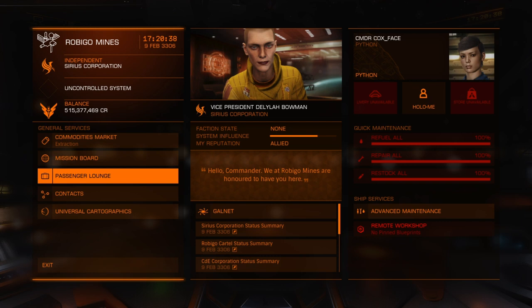To get out here to Rubigo Mines with my Python, I had a fuel scoop, this FSD, and also a grade 5 Guardian FSD booster. You don't need it, but if you don't have it, it's going to be quite a few jumps because it's a lot to get out here.